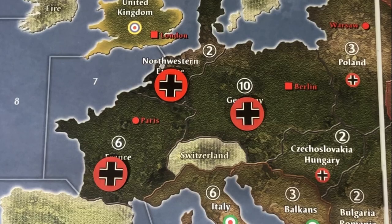So even if the United States or the UK take France or Northwestern Europe, as long as they're recaptured by either Italy or Germany by the end of Germany's player turn, they will collect the 5 IPCs. A savvy German player should always collect this. It's a fairly easy one to acquire.